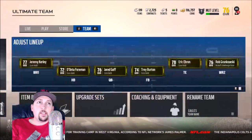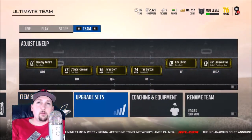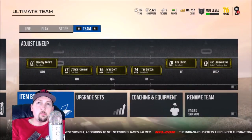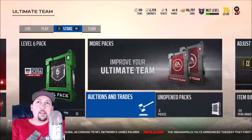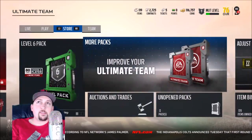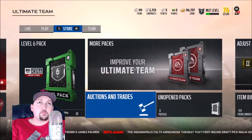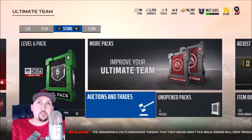We're going to focus on the Store today. Over in Team you have your team and some upgrades. To me, the most important things are probably the upgrade sets and the solos, outside of the auction house, which is what I'm doing now. If you guys want to see me continue this series, hit the like button. For now let's go into the auction house — it's Auctions and Trades right here.